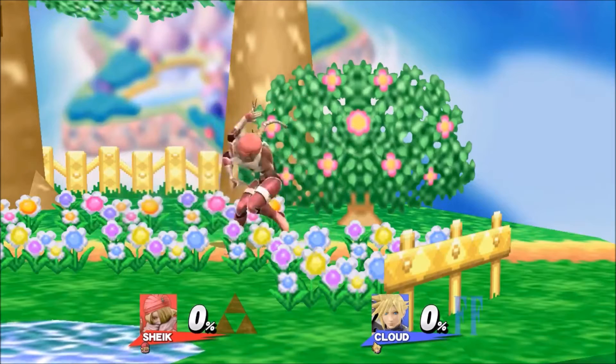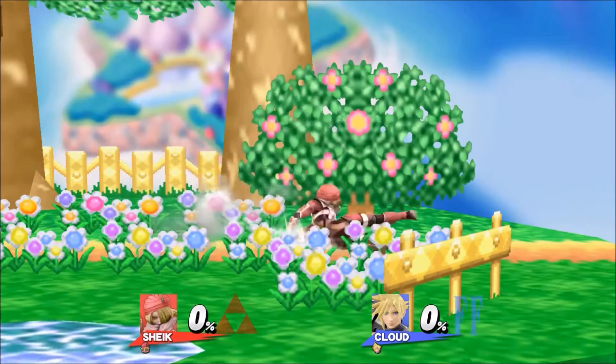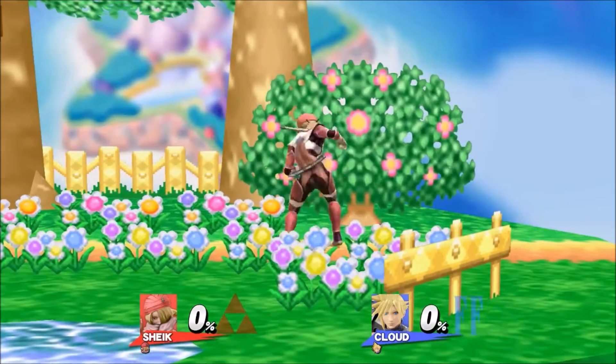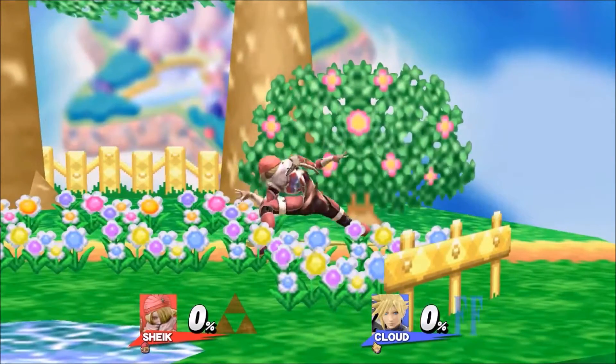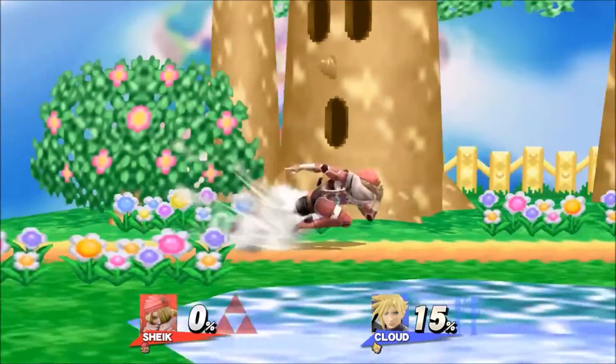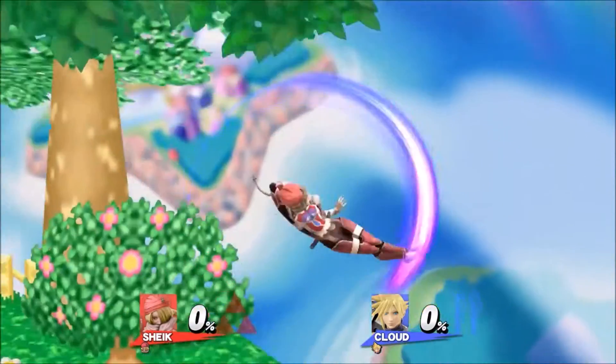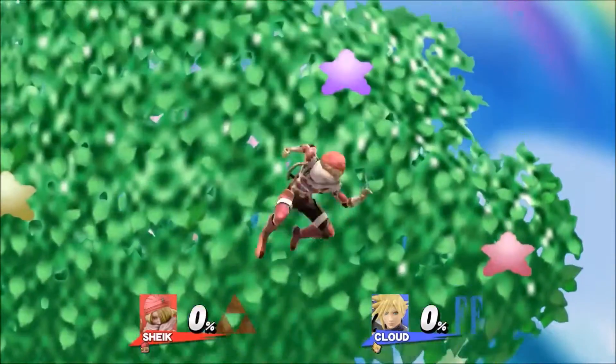Sheik can cancel needles in the same way DK can on the ground, however hers is a little bit faster because she doesn't have to wait to charge a wind first. This can be combined with other tech Sheik has to make some fancy movement. In the air, Sheik cancels needles in the same way Pac-Man does, using an air dodge and then immediately inputting the special.